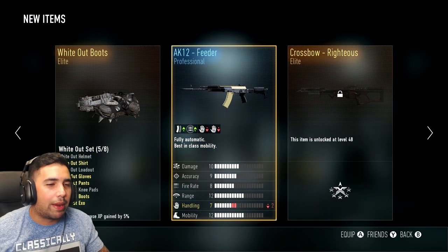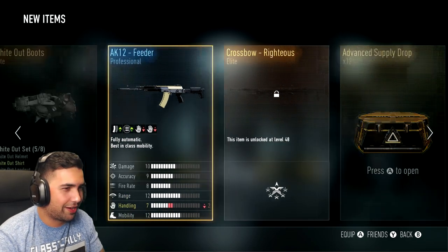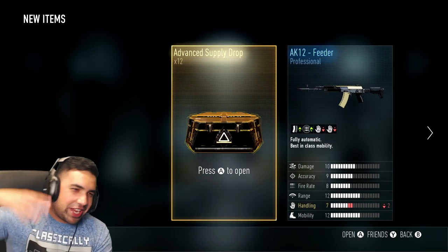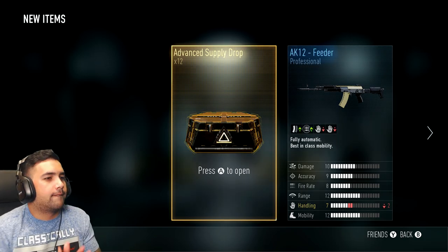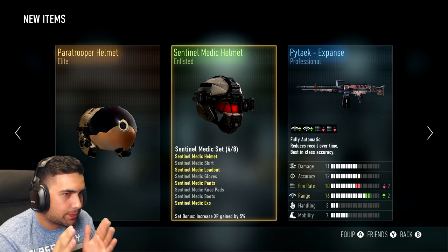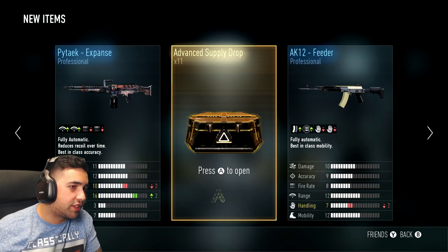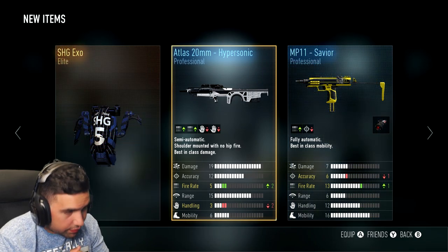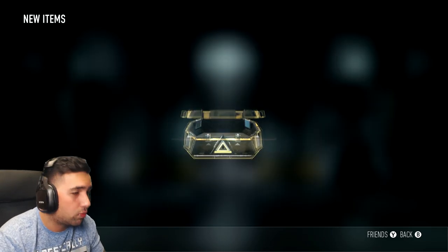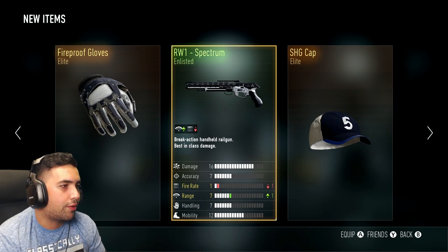Elite! Dude, I am getting so many elites — I'm gonna cry! That's already three supply drops with elites. Supply drop four: the Paratrooper — already have it — the Titan Expanse, don't want it, the Sentinel Medic Helmet, definitely don't want it. And the Sledgehammer Exo — probably the wackest exo in the game. Supply drop five: Sledgehammer cap — don't want caps — and the Fireproof Gloves. I'll take it.